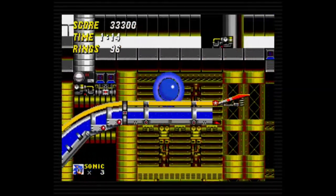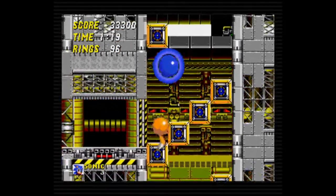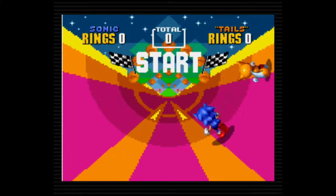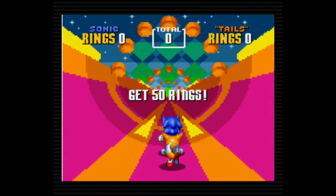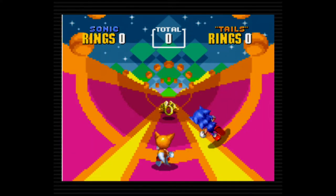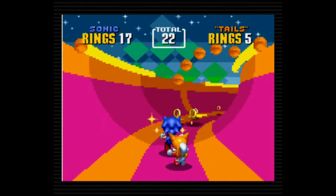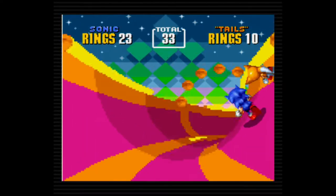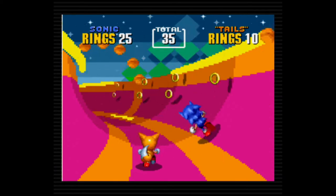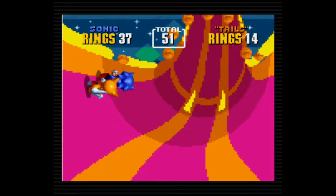Sonic 2 also has three simple power-ups: a shield that protects him from one hit, invincibility, and speed shoes which briefly increase speed and acceleration. The bonus stages in Sonic 2 are faux 3D behind-the-back segments with gold collecting rings on the inside of a tube. There are seven bonus stages, played in order, and each of the seven is the same every time, making them memorizable. Getting enough rings awards Sonic with a Chaos Emerald; getting all seven allows him to become Super Sonic. Later games changed activation to pressing jump a second time in the air.